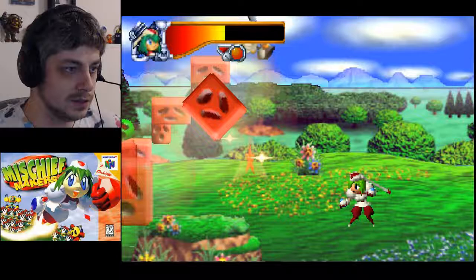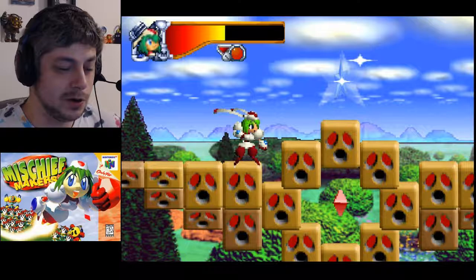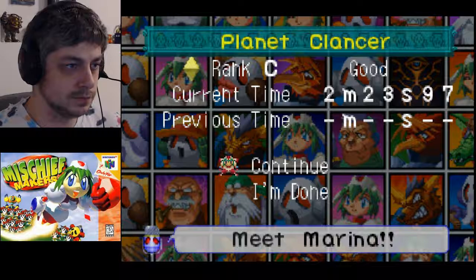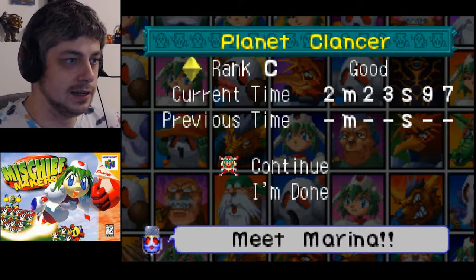These stars are warp gates - grab a red star and it takes us elsewhere. Then a blue and green star takes you to the end of the level. Hit that - level's over! Then you get a score, which in this one is probably just based on time. So I took a little longer than I could have. You can try and get S rank in every level if you want.